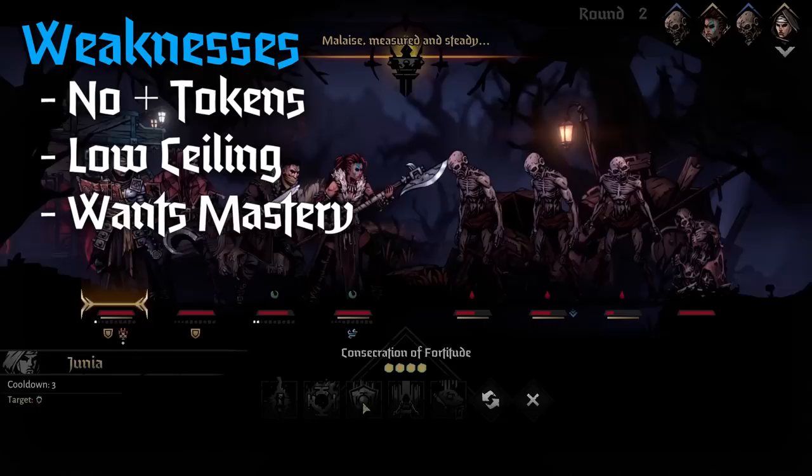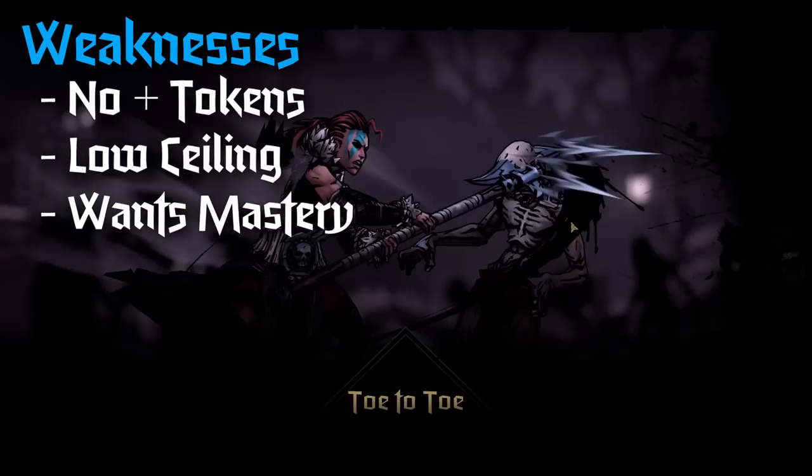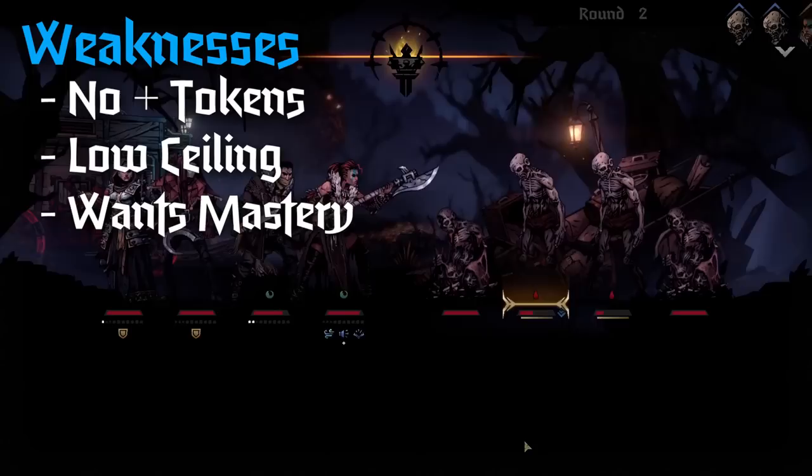Dismas is not without his weaknesses. His first big one is he has no access to defensive plus tokens unless he steals them. Compared to someone like Grave Robber who can generate dodge plus consistently, or Vessel who can give defensive tokens, or tanks that generate block plus, Dismas has a bit of mitigation but not as much as a lot of other characters.